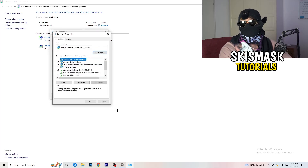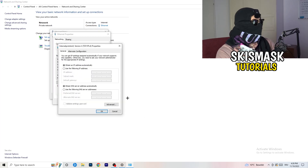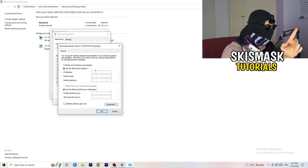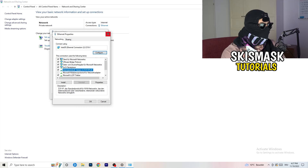If the diagnosis doesn't find anything, click on 'Properties.' You'll need administrator mode for this. Scroll down to 'Internet Protocol Version 4' and open it. Select 'Use the following DNS server addresses' and type in your DNS server address. You can Google your specific DNS server address. For example, Google's public DNS is 8.8.8.8. Type in your preferred and alternate DNS addresses, then click Apply and OK.